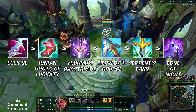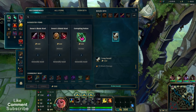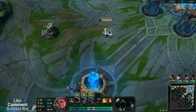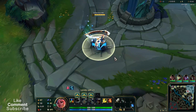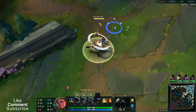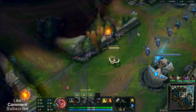Hey, what's up guys, Eterno here and today we're playing Qiyana with her new Prestige skin for 2022. Let's start with Longsword and a health potion. It's a new version of the skin so it's not replacing the old one — different colors, slightly better. You can tell me in the comments what you think about the skin and the gameplay.